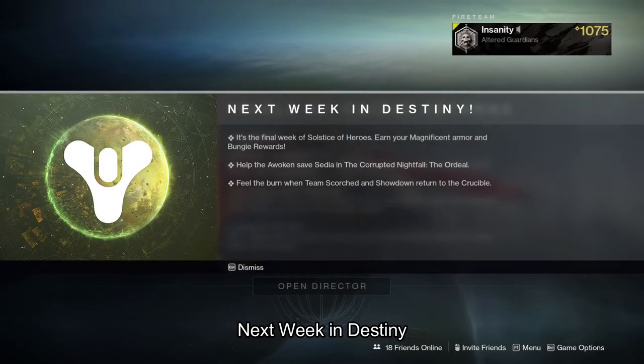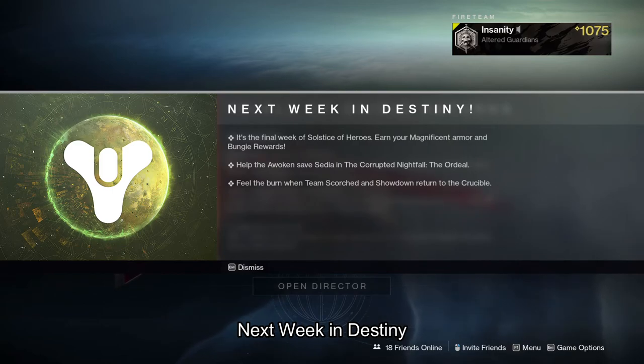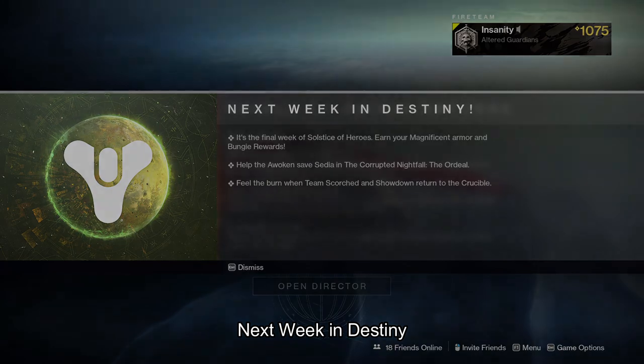Now on to next week in Destiny. It's the final week of Solstice of Heroes — earn your Magnificent Armor and Bungie rewards. You will help the Awoken save Sedia in the Corrupted Nightfall: the Ordeal, and you'll feel the burn when Team Scorched and Showdown return to the Crucible. Thanks for watching my Destiny News video.